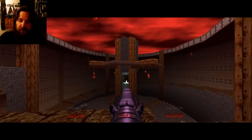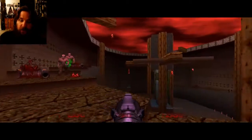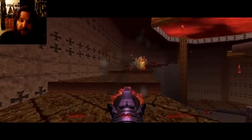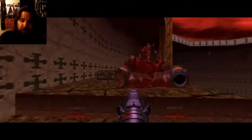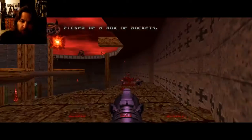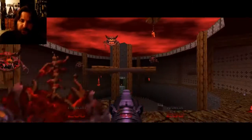What you see over there in the middle of the level is a color-coded keycard which we will need to exit this level. We will need only one in this level because this is a fairly short level. So I'm gonna go ahead and take out these cacodemons.